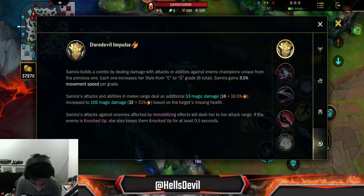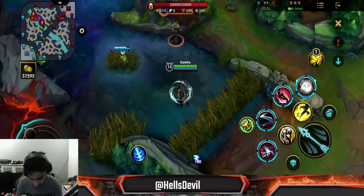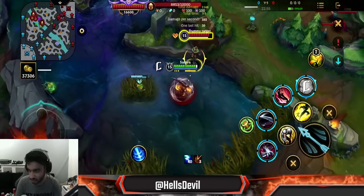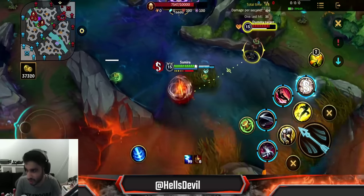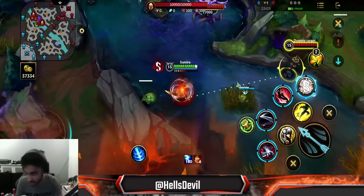Samira builds her combo by dealing damage with attacks or abilities. Think of it like letter grades: you hit an enemy and you see E, then it goes to D, then C, then B, then A, and finally S. Just like how grades work — S is the best, then A, B, C, D, E. So you start at E and you have to get to S.